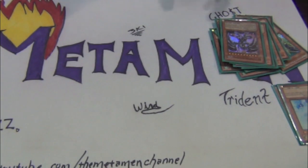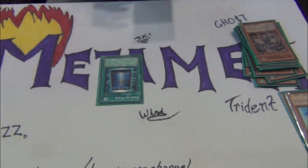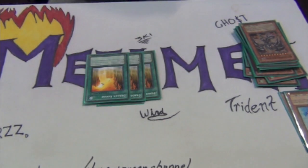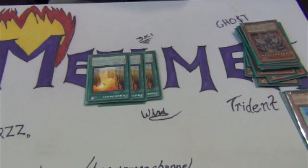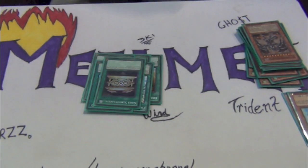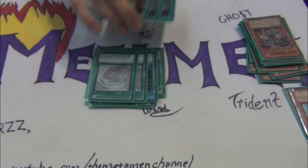Everything in this deck just works with each other, there's nothing that doesn't help. Spells: you got one Book of Moon, one Dark Hole, three Dragonervanes, two Forbidden Lands, one Gold Sark, three Mystical Space Typhoons, and three Terraformings.